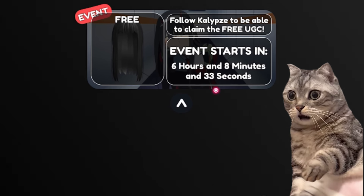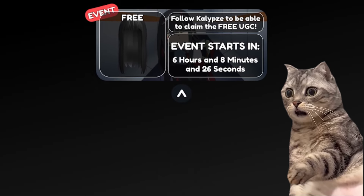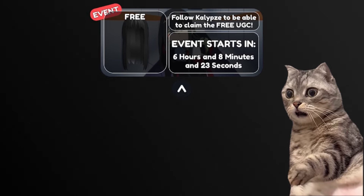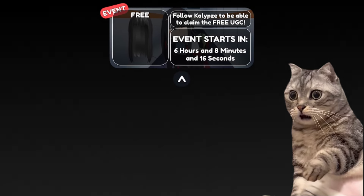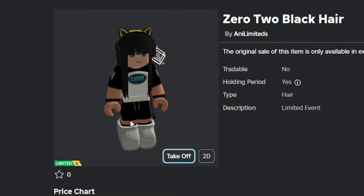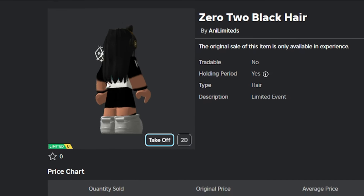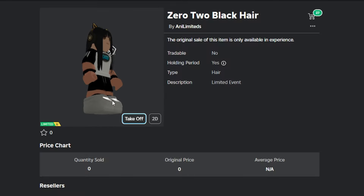To get the item, you have to wait until the timer ends. When the event begins, you have to play the game for 10 minutes for the last task. The fastest players will be able to claim the item. Here is the item — for the stock, it will be around 100 available. So only the 100 fastest players will be able to get this item.